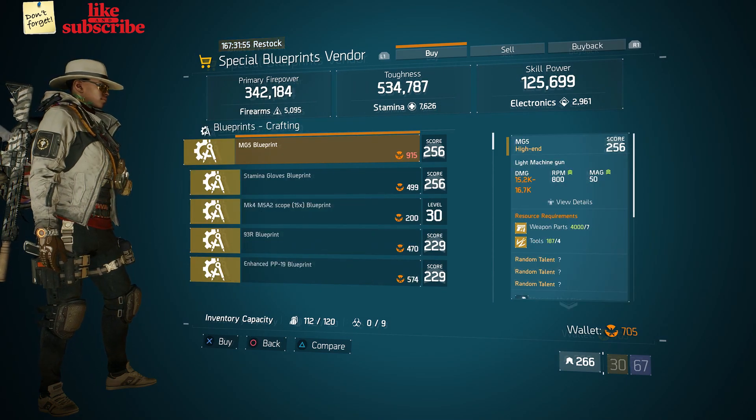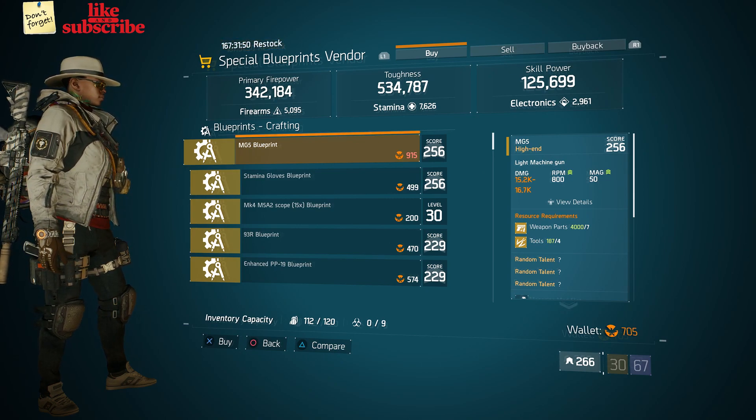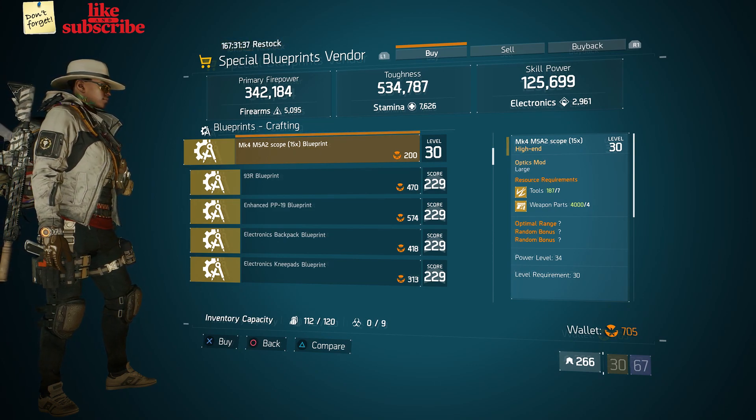We also got a Spec Ops armor with a talent vigorous. For our next gear items, we're still at Camp Clinton. Head over to the special blueprints vendor. And here we got an MG5 blueprint with a gear score of 256. We also got a stamina gloves blueprint with a gear score of 256. And we also got a MK4 M5 A2 scope x15 blueprint with a power level 34.